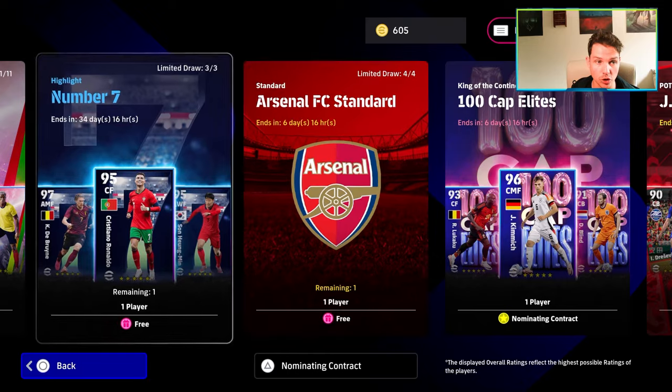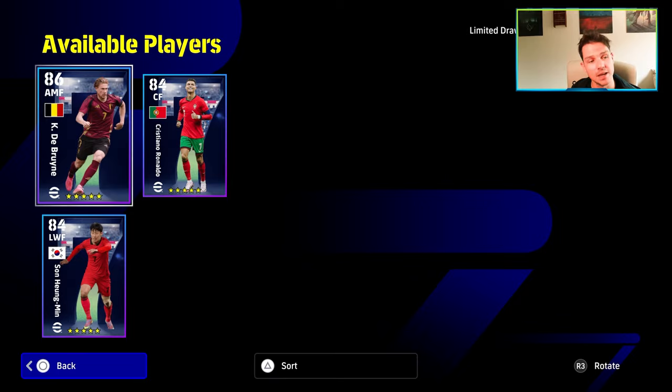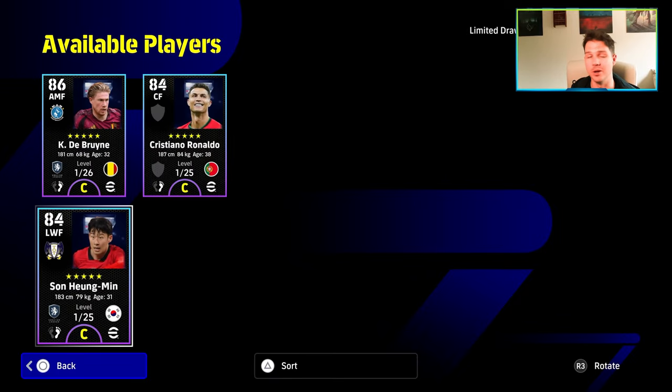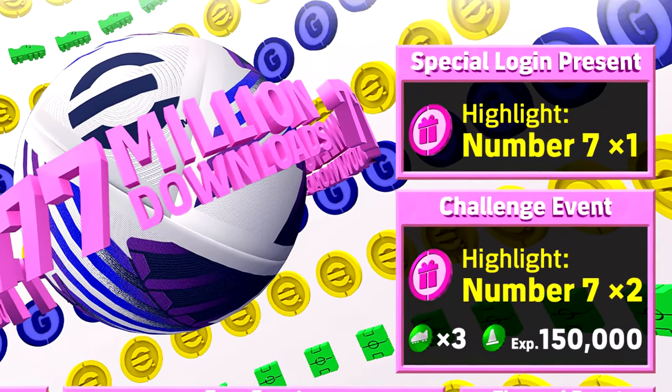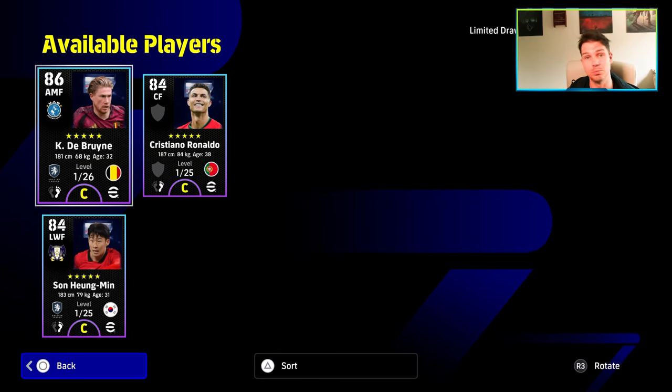Go to the number seven highlight pack — there are three players in total: Kevin De Bruyne, Ronaldo, and Son. You get one free just for logging in. To get the other two cards, whichever ones you don't spin from the free one, you need to play the challenge event to get those two agents.